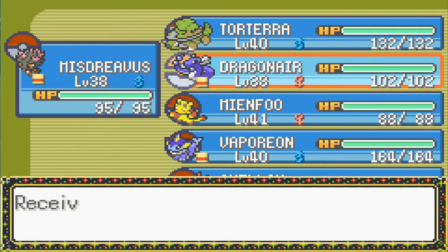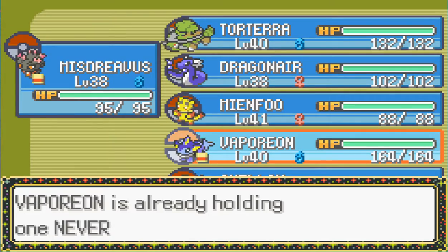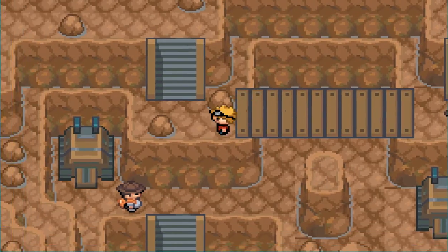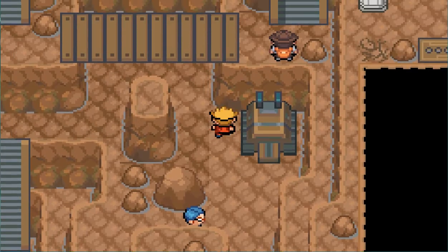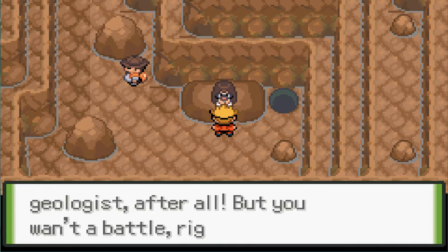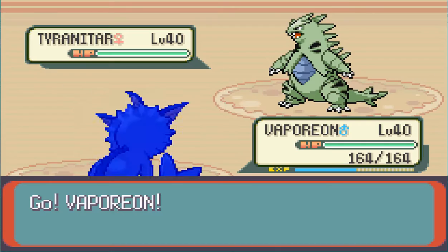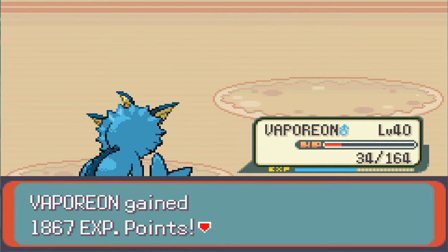We're going to take the Sea Incense from Dragonair and give it back to Vaporeon, and switch from the Nevermelt Ice. That could have saved me so much time if I'd just kept Vaporeon with the Sea Incense instead of giving it the Nevermelt Ice. I was like, ice basically does the same thing to rock as it does to ground. And here we are again. It missed! I don't know how it missed. Scald. Scald. Okay, it's dead now.